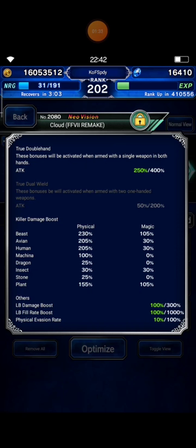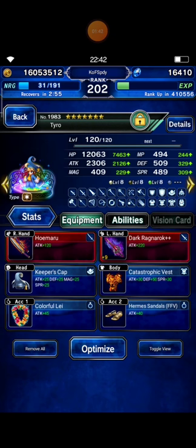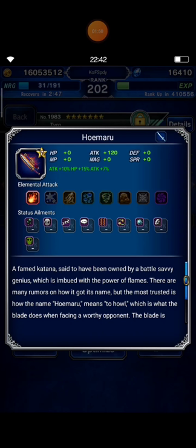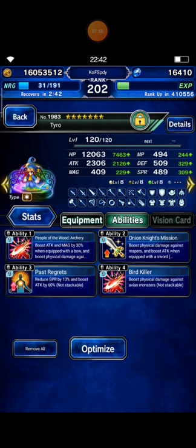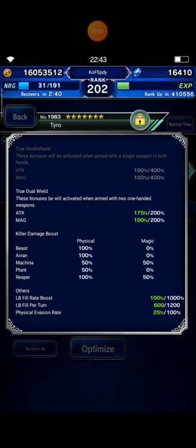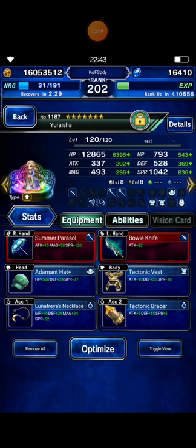I build Cloud Envy with Beast Killer 230% and Avian Killer 205%. Next, I bring Tyro, our new free unit this week. He is my Chainer — I equip him with Hoemaru, which has innate fire element, and build some killers.